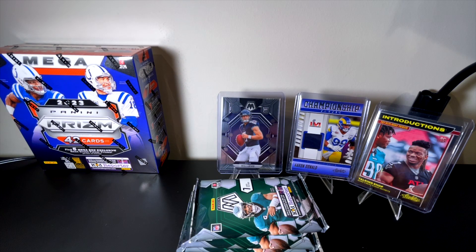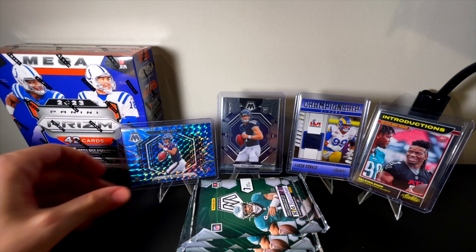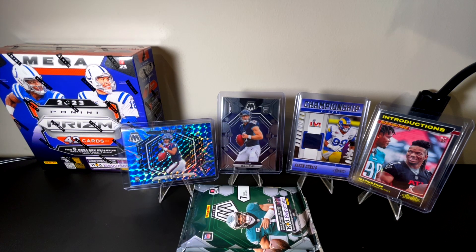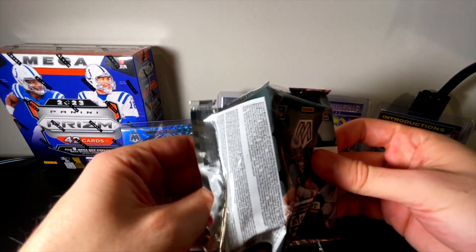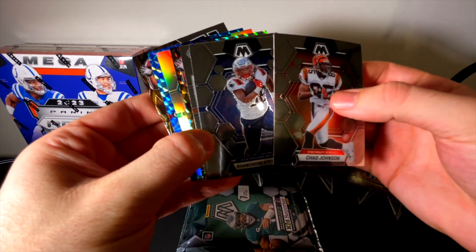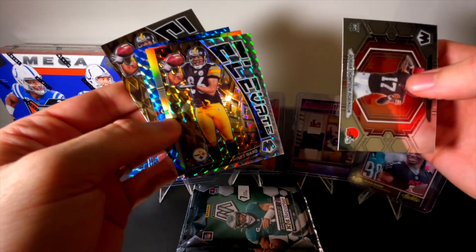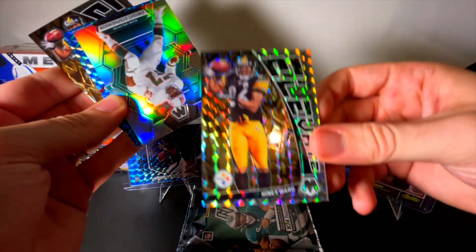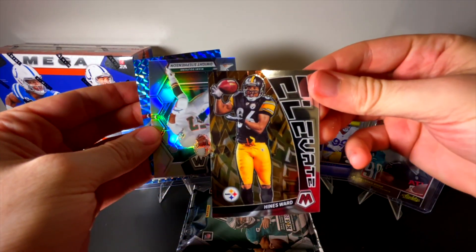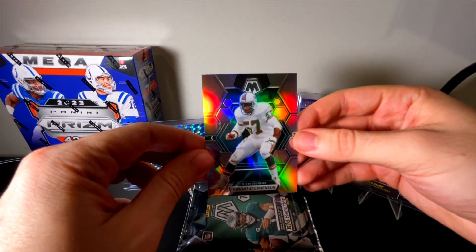We are back — had my phone unfortunately run out of space from stuff I thought I'd fully deleted. But here we are back with that CJ Stroud blue reactive. Let's see if we can top that — I personally think that's going to be the highlight, but you never know. We got ourselves a silver and a couple cards. We got a DTR on the NFL Debut, then we got a Heinz Ward on the Elevate — that's a little funny because we also got an Elevate normal for Heinz Ward. Then a Mike Evans on the blue and our silver is Dwight Stevenson.